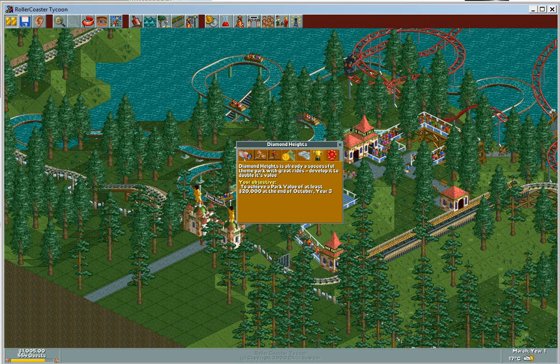Hey there everybody, this is Deegan from Deegan Network and welcome to Scenario 4 of Rollercoaster Tycoon, Diamond Heights. Diamond Heights is already a successful theme park with great rides, so develop it to double its value. Your objective: achieve a park value of at least 20,000 at the end of October year 3.